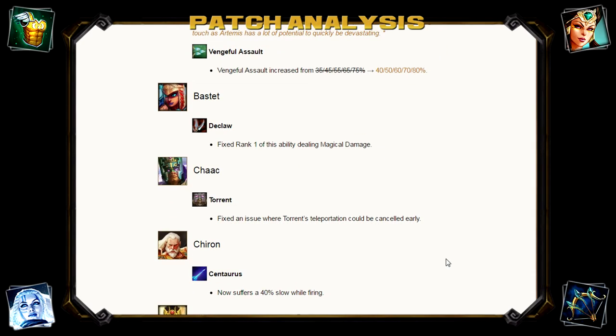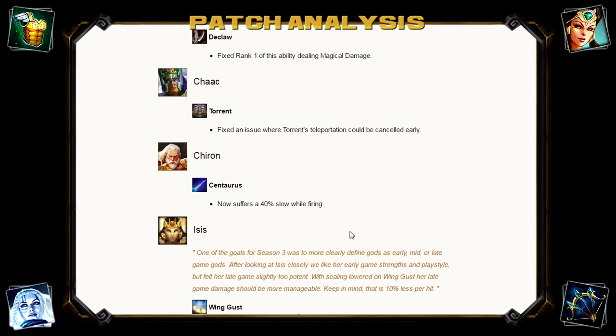Chiron's ultimate now gives him a 40% slow while firing. Chiron was very, very strong — one of the strongest ADCs in my opinion. In team fights he can do so much, and if he dies while in his ultimate form and gets a kill, he regenerates health and ends up surviving. Having that ultimate give him a 40% slow is going to nerf his ability to re-engage in team fights while trying to get those kills to regenerate health. I still think he might need a little more nerfing in the future, but we'll see.